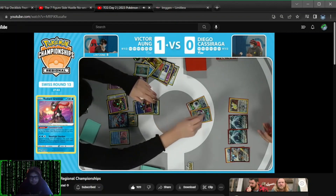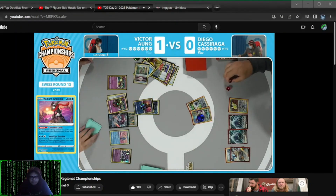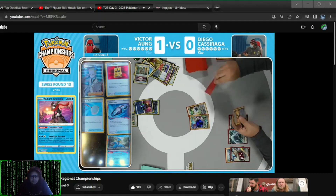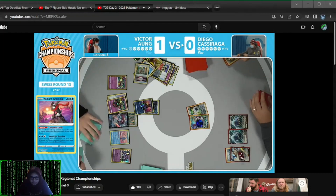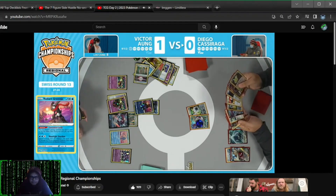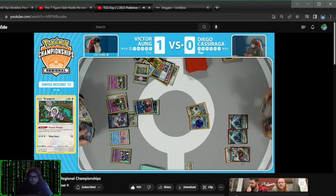We don't see the Echoing Horn, so interesting decision there. Actually taking the knockout on the Dunsparce — this does open up the avenue for that Raikou to do some work on the Lugia. And as mentioned earlier, that's Stoutland V taking some damage. That's an easier Pokemon to clean up now, being that its hit points are going to be within range of that Cramorant and Zigzagoon soon.